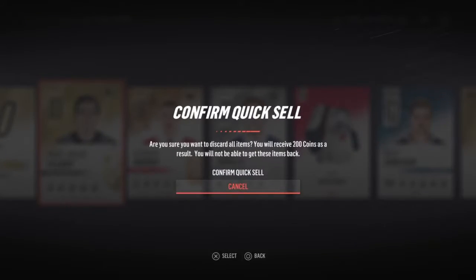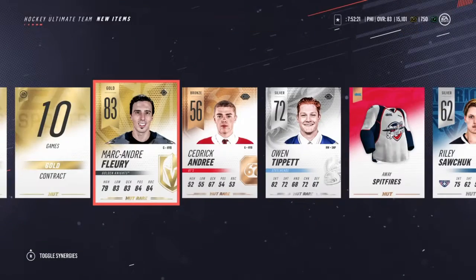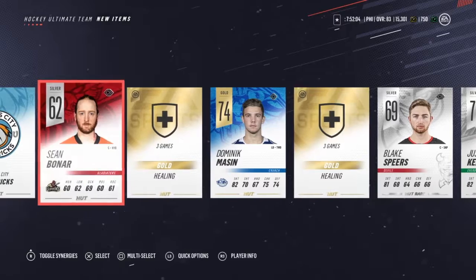Let's see his stats — they're really good, like an 83, so last year it would have been like an 89 or 90. That's great. Then we got Dominic Massa and that's it. So we're just going to send all to collection.